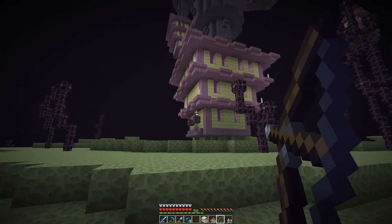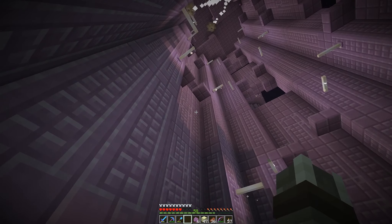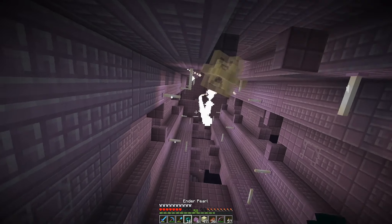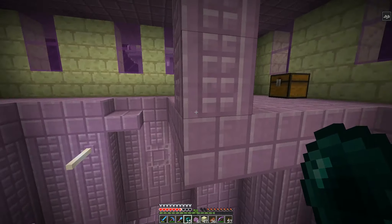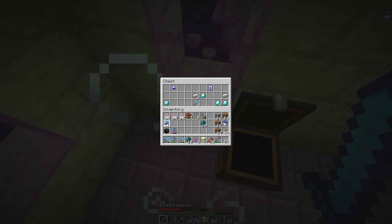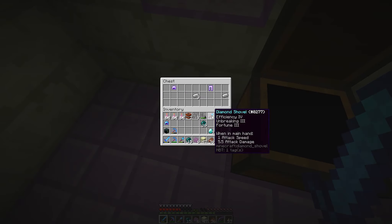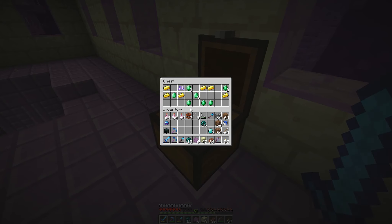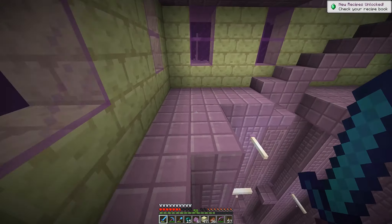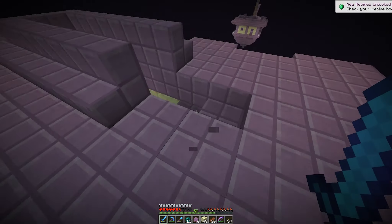Looks unraided, considering these shulkers are still out here. Let's see what's in these chests — respiration three, I'll take. Seven diamonds. And an amazing shovel other than the fortune three; fortune three is kind of annoying on shovels because of gravel. Tons of emeralds too — me likey. I've learned how to do stuff with emeralds. Let's head back up.